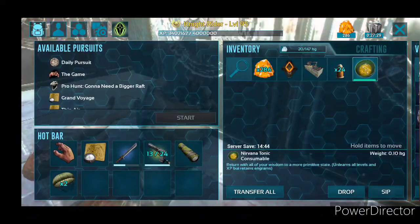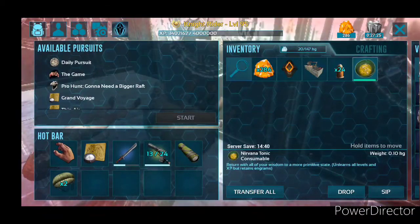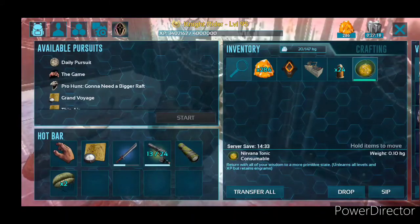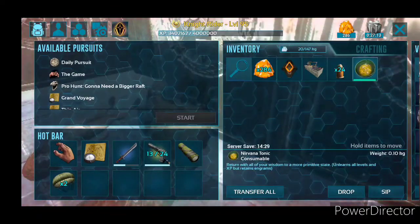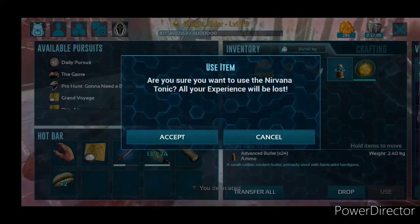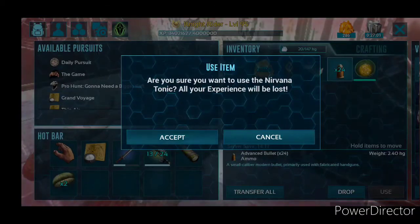Now I'm gonna sip this Nirvana Tonic and show you what it does. As it says: 'Return with all of your wisdom to a more primitive state. Unlearns all levels and XP but retains engrams.' So this is really cool — you don't want to do it until you're ready to. Now I'm gonna sip this — I'm gonna lose all my experience this time. So the Mind Wipe Tonic resets your engrams but you keep all your levels. This time I won't keep them.